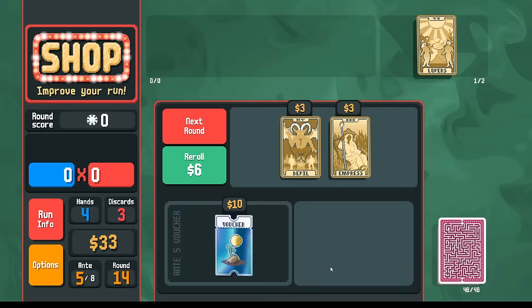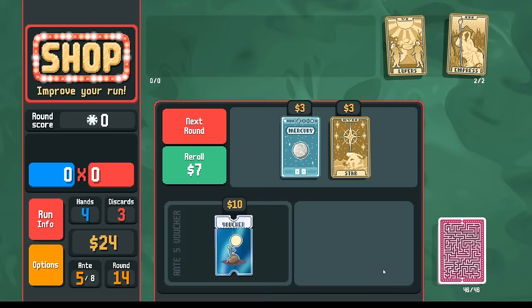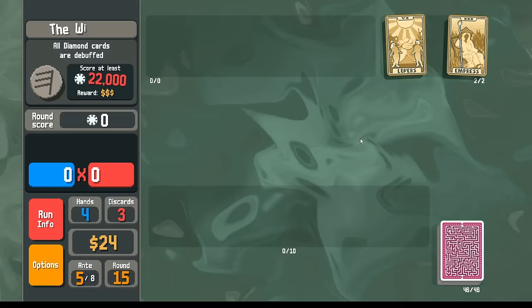We could pick up the Devil here for money if we want. Empress will help with our scoring. I'll reroll one more time — does a Star help us? No, let's go next.